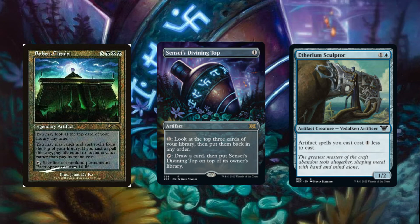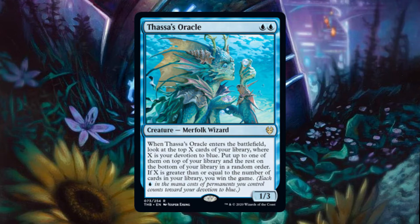We are able to activate Top, drawing a card and putting it on top of our library. Sensei's Divining Top will now cost 0 to cast, and we are able to play it from the top of our library through Bolas' Citadel without losing life. We may repeat this process to draw our deck and win through various means in our deck such as Thassa's Oracle.